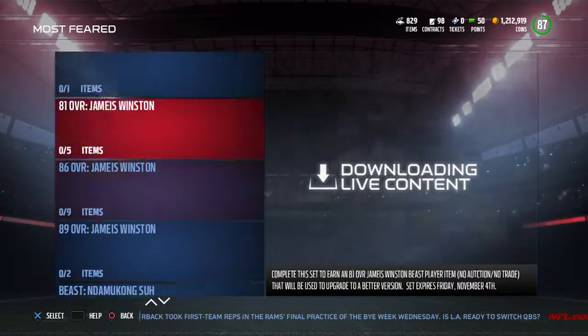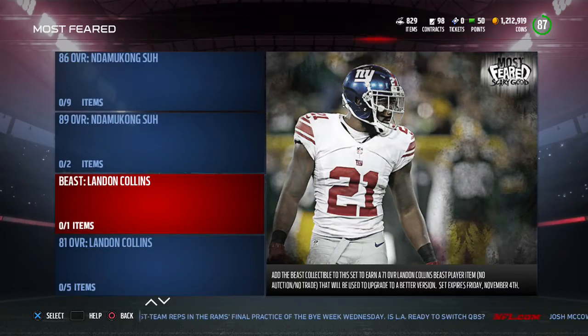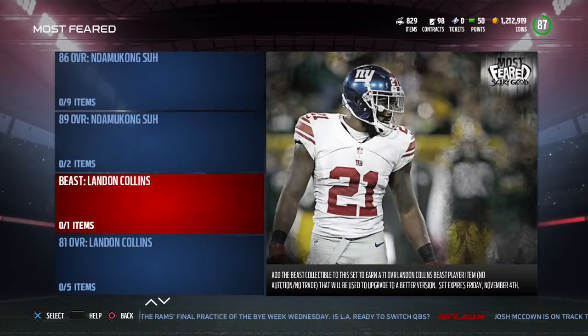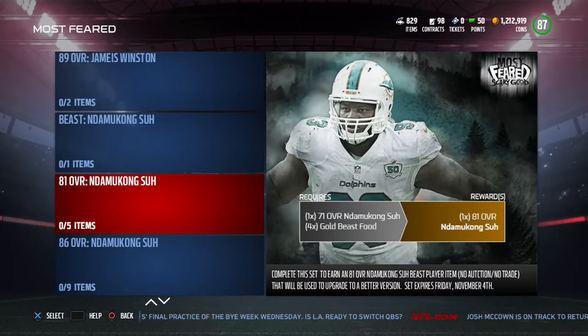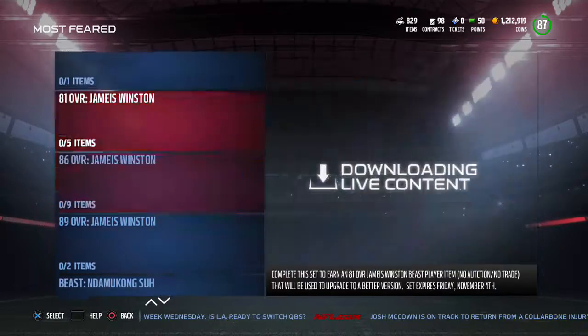Whichever player you're going to do — Jameis Winston, Duncan Sue, or Landon Collins — I see everyone doing Landon Collins and I want to do Landon Collins, but I don't need a strong safety that much. I might do Duncan Sue because I need a defensive tackle.